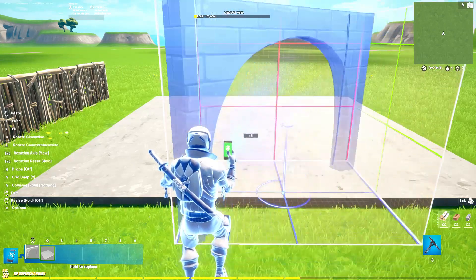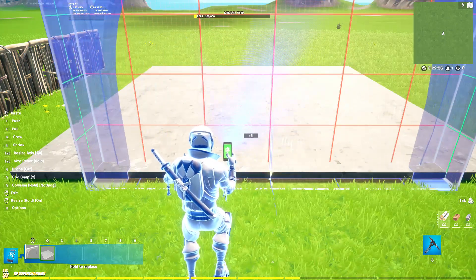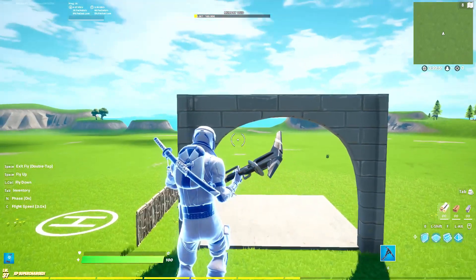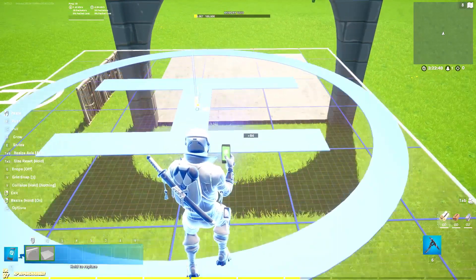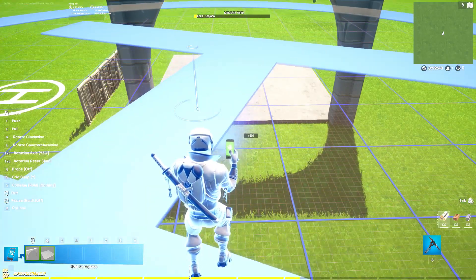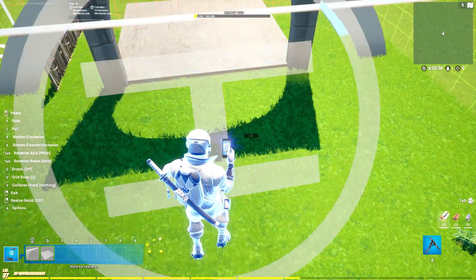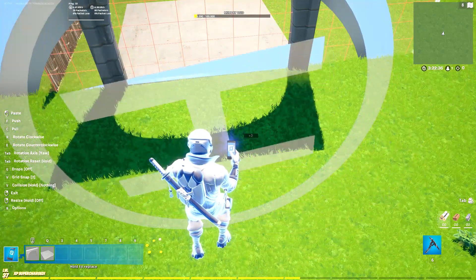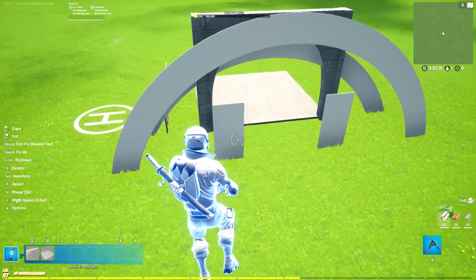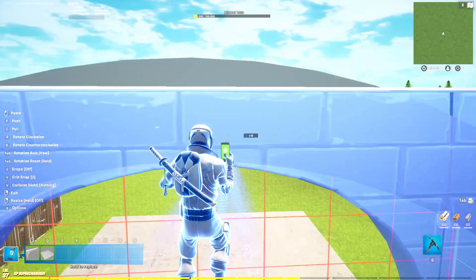Make the arch bigger as well, but it might be too tall, so resize it so you can see properly. You can either do it this way or have a taller, skinnier tunnel. Drop it down so it fits the road — that'll be your tunnel shape.